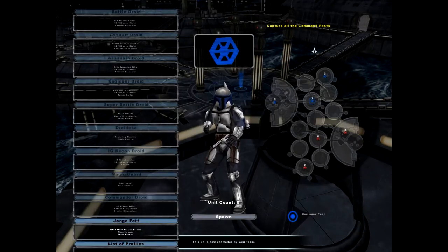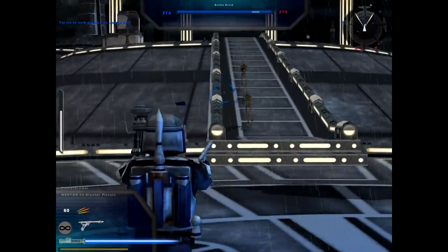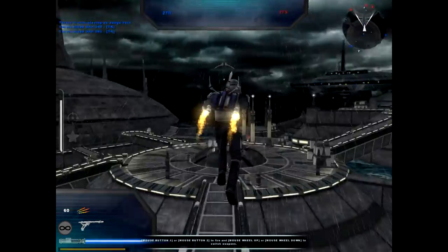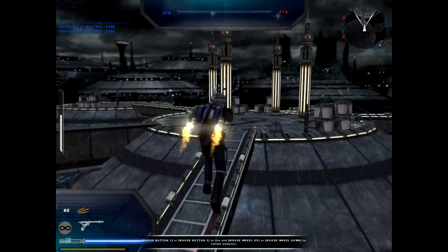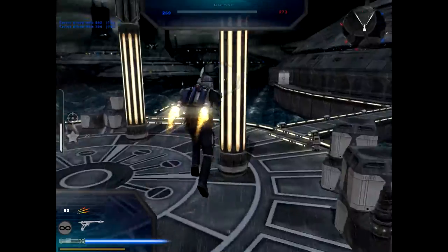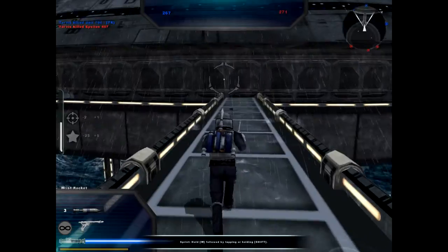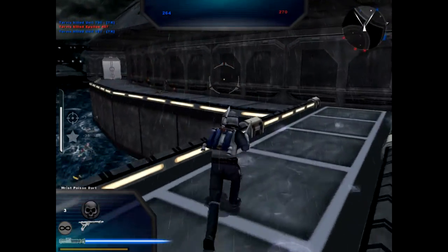Now as we can see, the dual pistols with Jango Fett — there we go, a nice-looking animation for it, especially for this game. Really makes him a good character. And of course, he has the improved plasma firing from his jetpack, which lasts a hell of a lot longer — really appropriate for a character like him, who really shouldn't have had such a small, limited jetpack. I believe this makes him an extremely formidable foe. The wrist rockets fire faster and farther, just like all weapons, which makes them good.